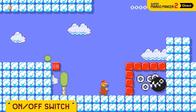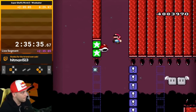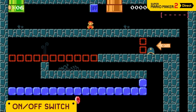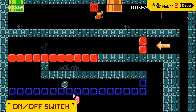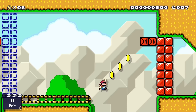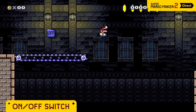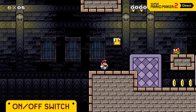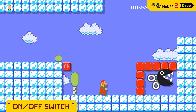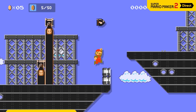On/off switches — this is probably the feature I'm most excited about personally. I actually watch and play a lot of Super Mario World ROM hacks, and on/off switches are used really well in those. Combined with the seesaw or even the snake blocks we saw earlier, this new feature will be an absolute blast. The switches can not only be linked to blocks — they can actually be linked to tracks or even control conveyor belt directions. Be ready to see this feature a lot in harder Kaizo levels.